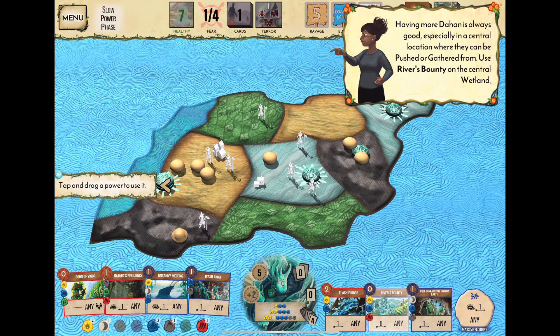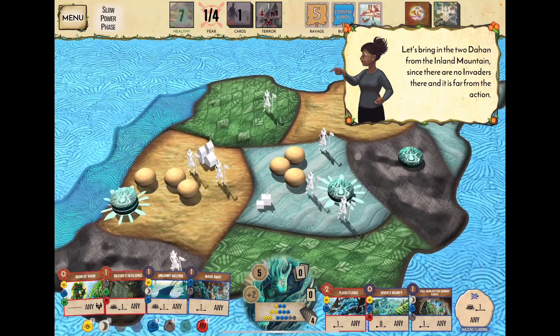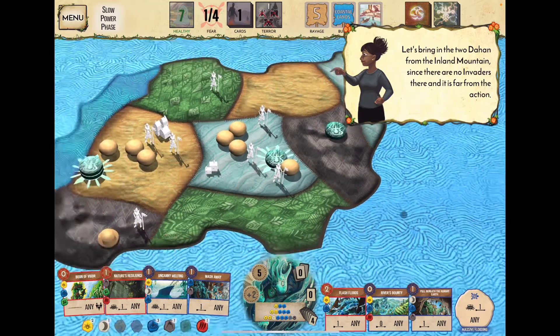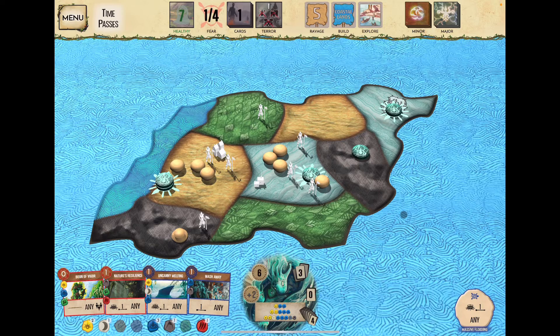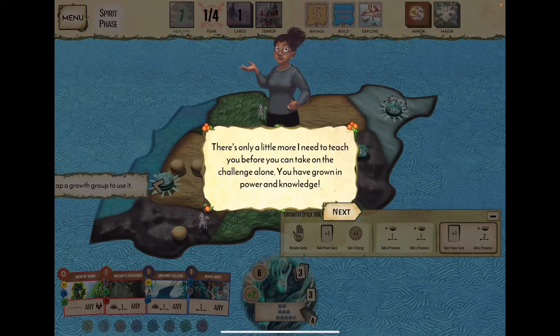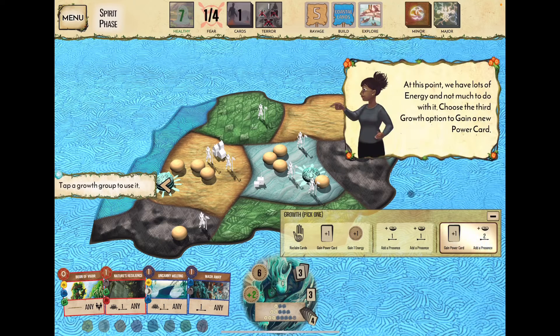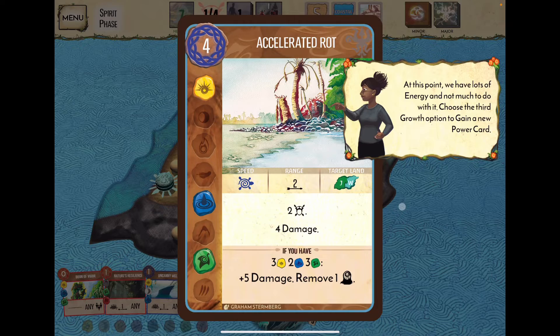Having more Dahan is always good. We use River's Bounty on the central wetland area, bringing in two Dahan from the inland mountains where there are no invaders, giving us lots of Dahan. We have lots of energy with not much to do with it, so we choose the third growth: gain a new power card — Accelerated Rot, a major power.